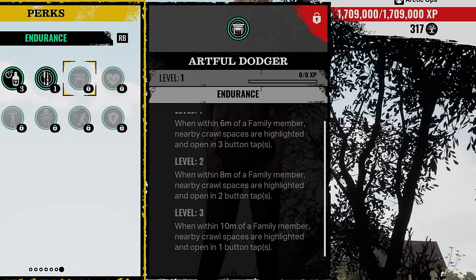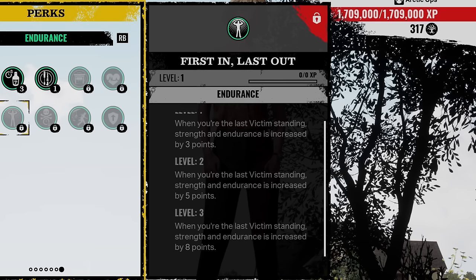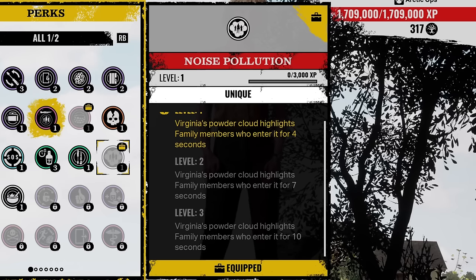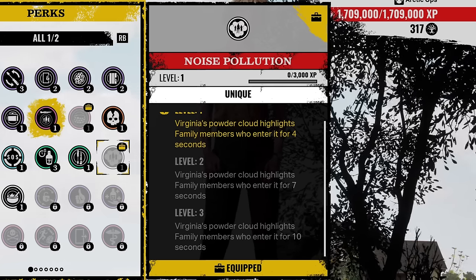Our last few new perks for Virginia: Artful Dodger — when within 10 meters of a family member, nearby crate spaces are highlighted and open with one button tap. First in Last Out — when you're the last victim standing, strength and endurance is increased by 8 points. Noise Pollution — Virginia's powder cloud highlights family members who enter it for 10 seconds. And those are the new perks.